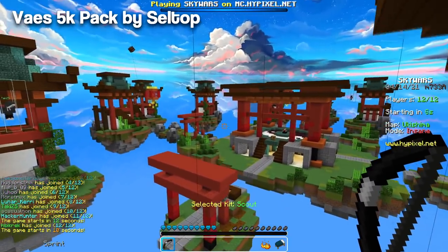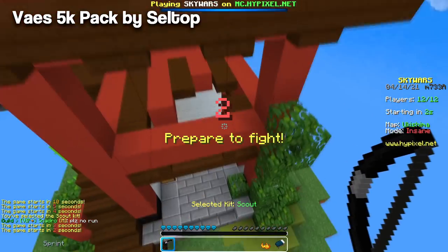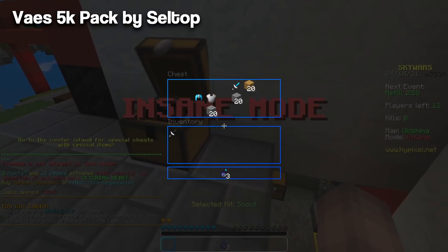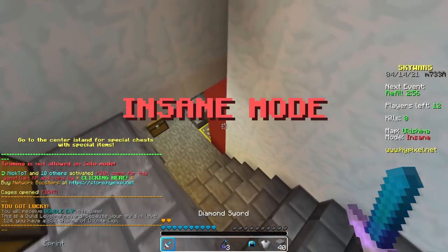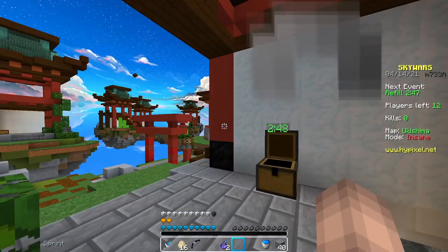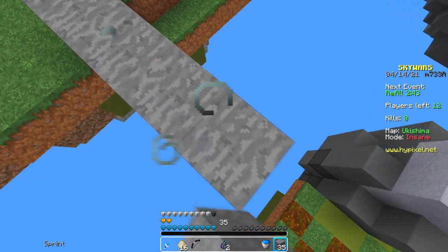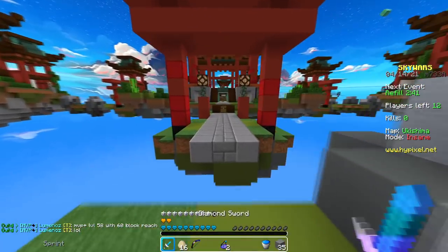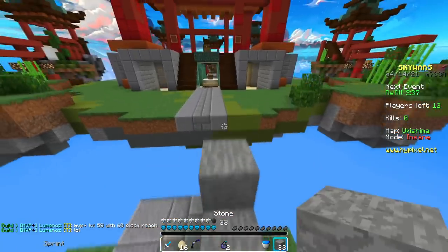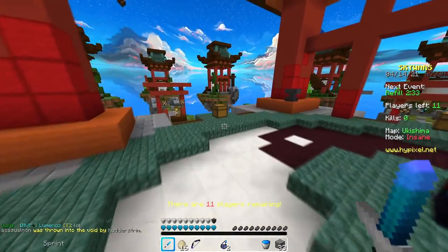Here we are in our third game, and we are using Vase's 5k pack, made by Celltop. This pack looks pretty nice — I think it's more of a mashup, but there are some custom textures in here which I think look pretty good. Here is the armor, which I don't believe they made. And I think there is something on the diamond chest plate that I want to show you. Here's the sword — I think the sword's pretty nice. It's a bit small though, and I would probably make the outline a bit darker, maybe a bit more contrast.